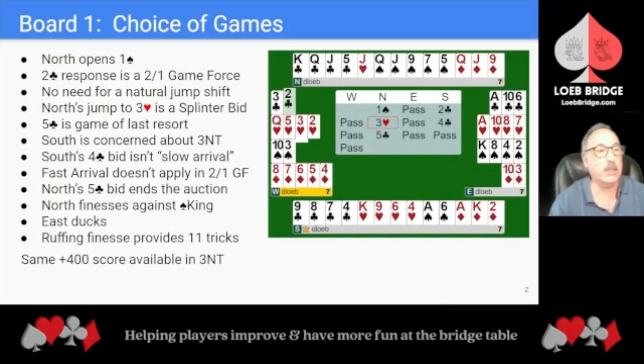On Board 1, we see a 2-over-1 Game Force auction where North-South have a choice of games. North opens 1 Spade. South's 2-Club response is a 2-over-1 Game Force. There's no need for natural jump shifts in a Game Forcing auction. North's jump to 3 Hearts is a Splinter bid, showing 4 or more card support for Clubs and a singleton or void in Hearts. 5 Clubs is the game of last resort.